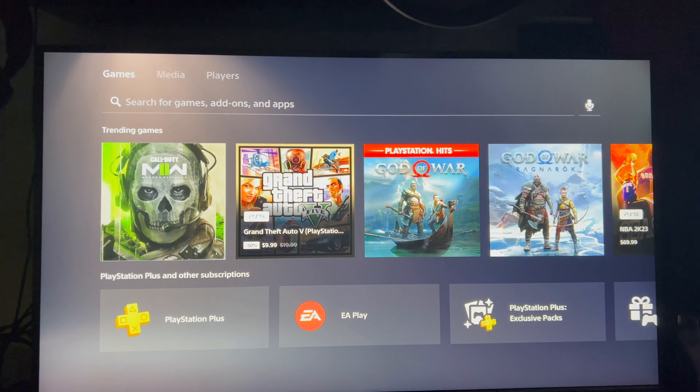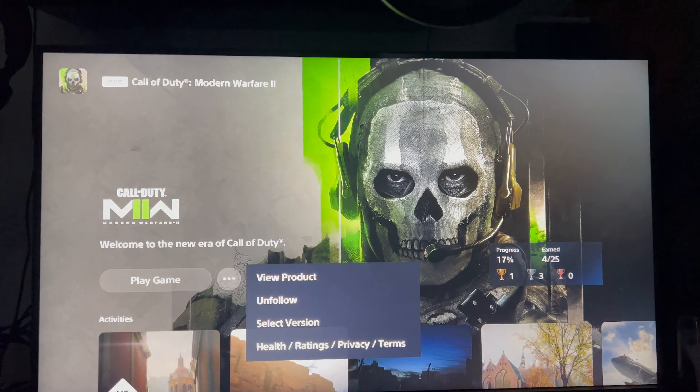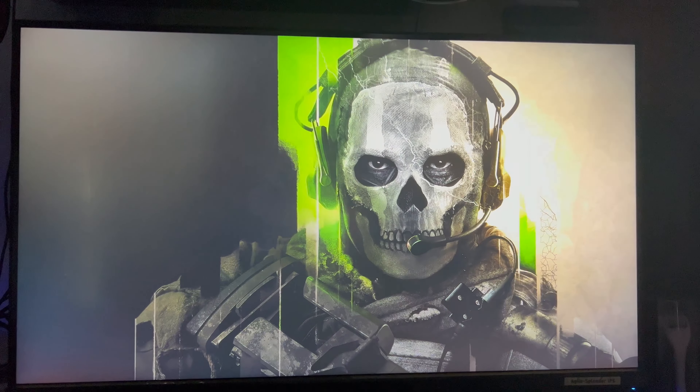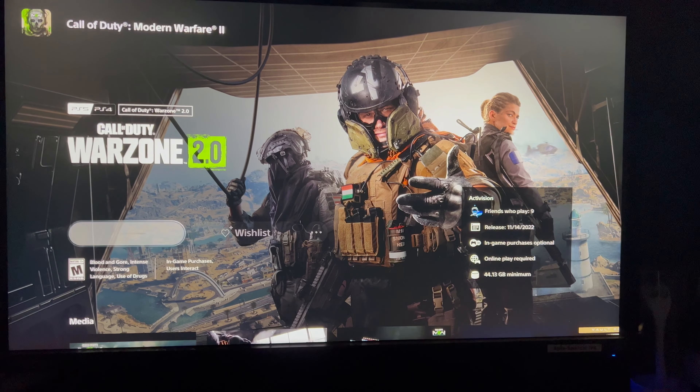After that, you click on it, then click 'View Product.' Then you click on the three dots, and that should let you pre-download Warzone 2. It should be right there — just click download.